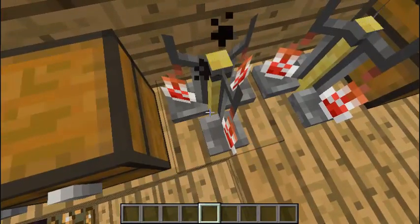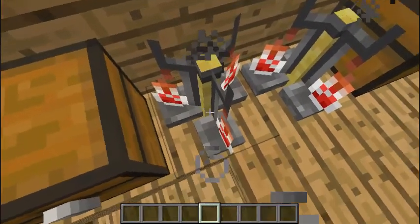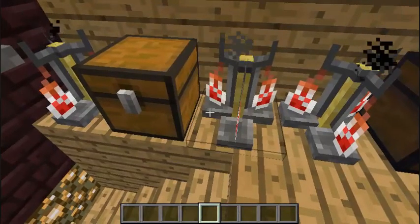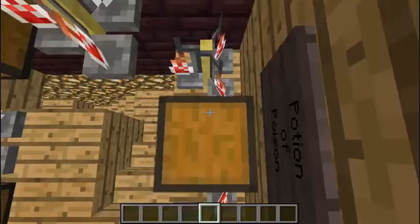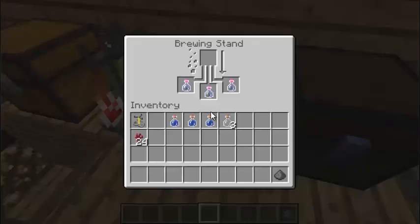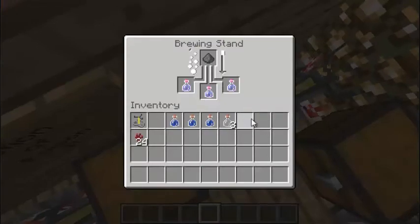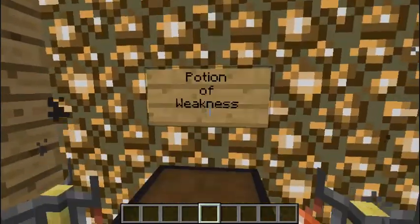The splash Potion of Poison turns into 1 minute 30 — it cuts it by 30 seconds, turning it from 2 minutes. Potion of Poison 2 — you add Glowstone Dust and it turns into 22 seconds out of 45. You add gunpowder and it turns into 16 seconds — takes off 6 seconds. Just put that to brew now as we move on to the Potion of Weakness.